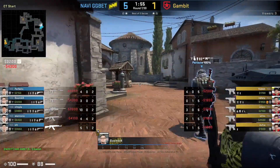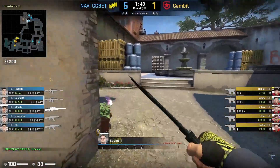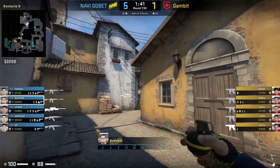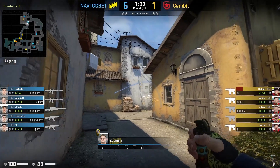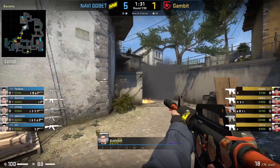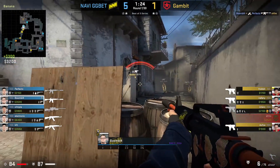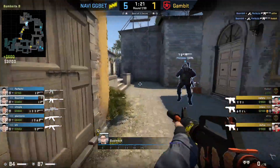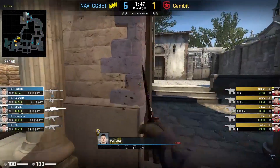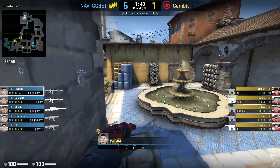Moving to round 7 — even though it's a half-buyout from Gambit, it's worth paying attention to what Boombl4 and Perfecto are doing. Boombl4 starts with a close Molotov, then instantly brings out his rifle ready for any duels if Gambit rush. Once he knows Gambit aren't taking the space, he throws a deep HE and flashes close, giving him top Banana. Because of a Gambit smoke against his Molotov, he slips behind Carr and waits for it to fade. He then receives a beautiful flash from Perfecto, gets 2 entry kills, and immediately falls all the way back to Coffin without overextending.